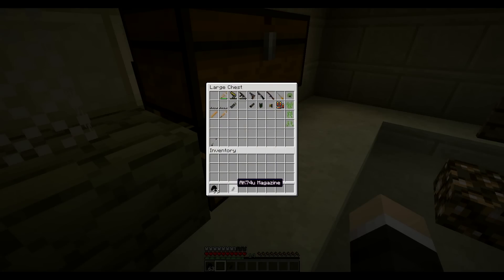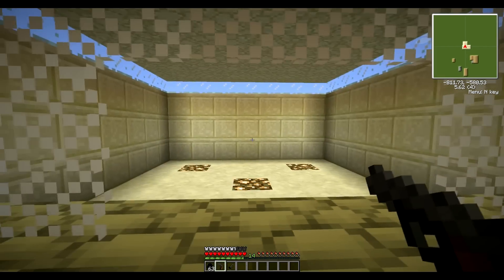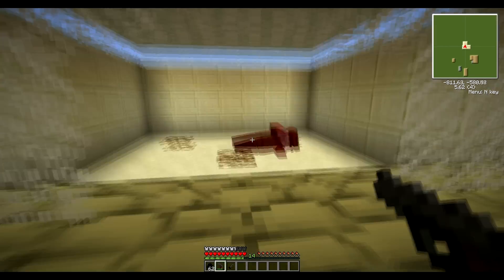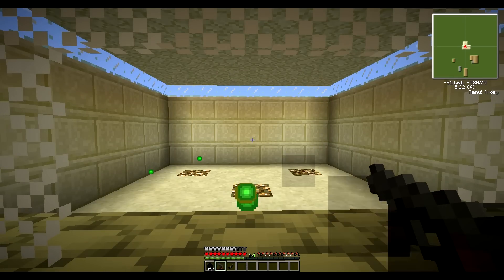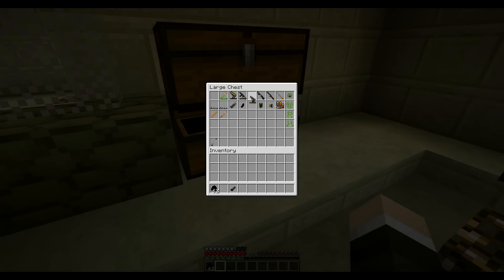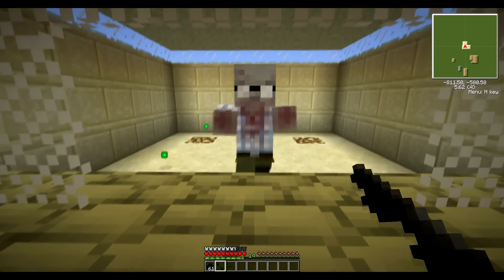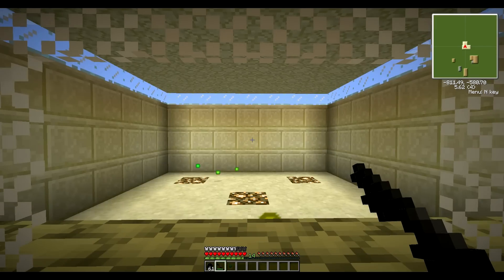Next let's get the Makarov. It follows the same pattern — two shots will kill the zombie. The clip size does vary though. Next we have the Remington, and that is a one-shot kill. It holds about six shots.